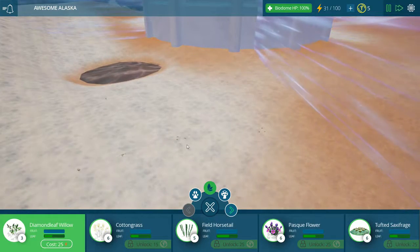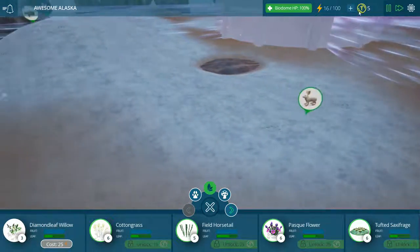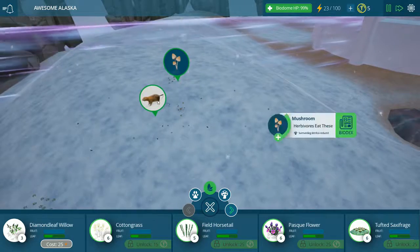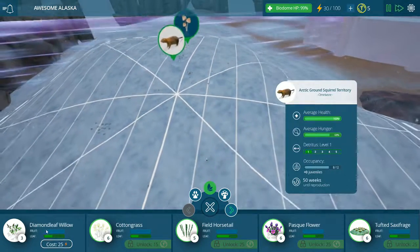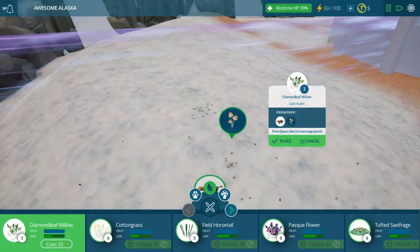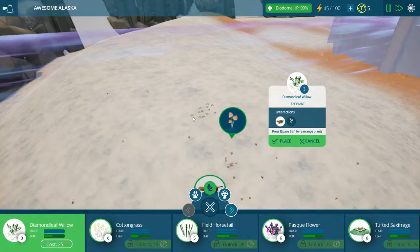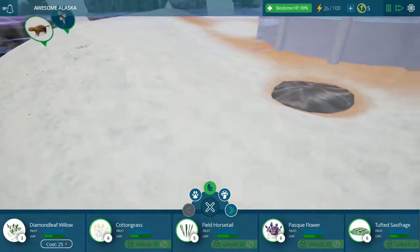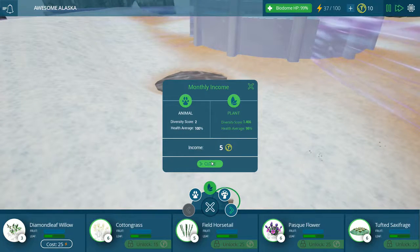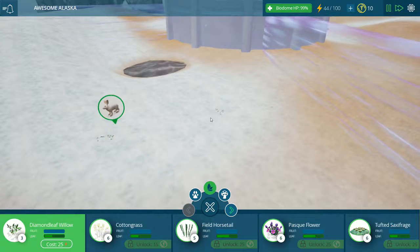Alright, so what we're trying to get at now is - I forget what the next achievement is, but we kind of need it so we can get more points to unlock other stuff. Like cotton grass would be nice. How are we doing over here? They're getting hungry too. At least our decomposers, the mushrooms, are still able to sustain it. You want to make it flow - you want to make it look nice. Monthly income. Density score: 1.46. I don't really have a lot of diversity. I'm not going to for a while here, but at least we made it a month.